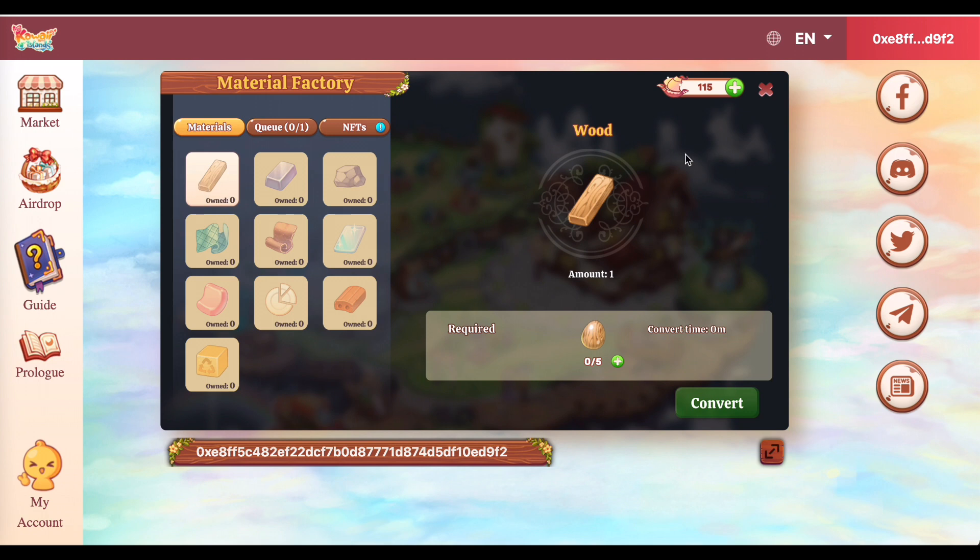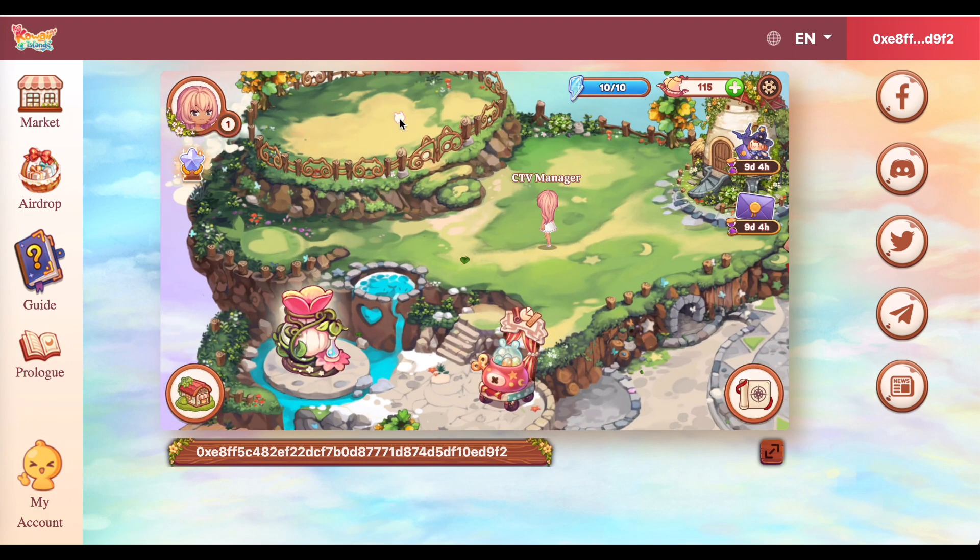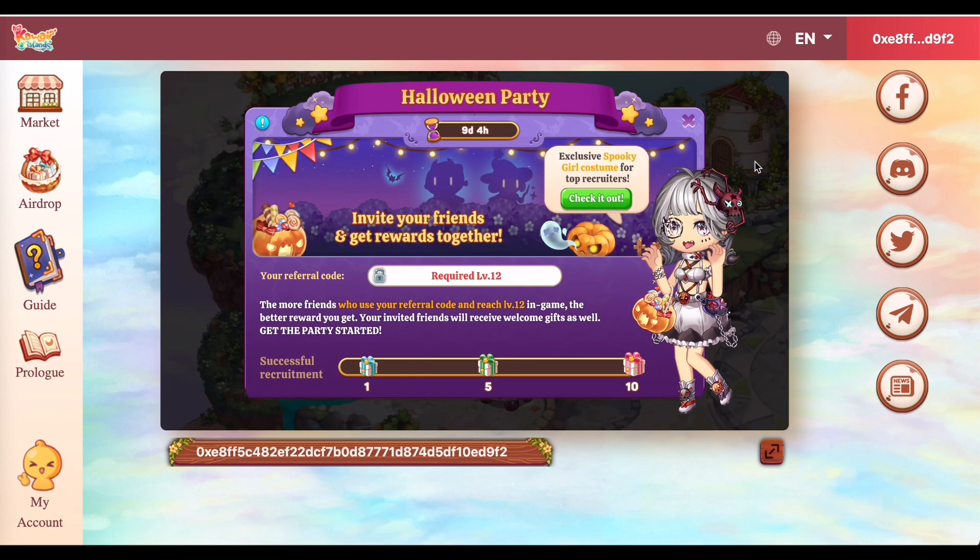So, makikita natin dito, merong wood, merong glass, merong ceramic, diba? So, ito, itong taas na to, ito yung tinatawag na ranch. So, syempre, yung character natin, si CPV Manager, hindi siya makakapasok dyan. And then, may mga ongoing sila ngayon na events.